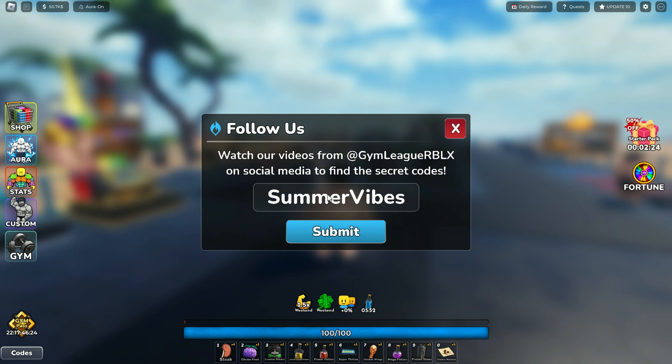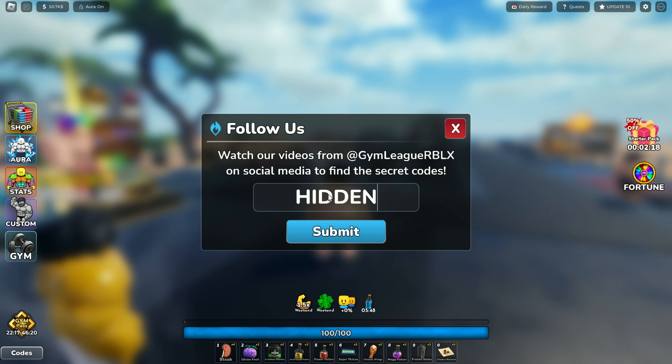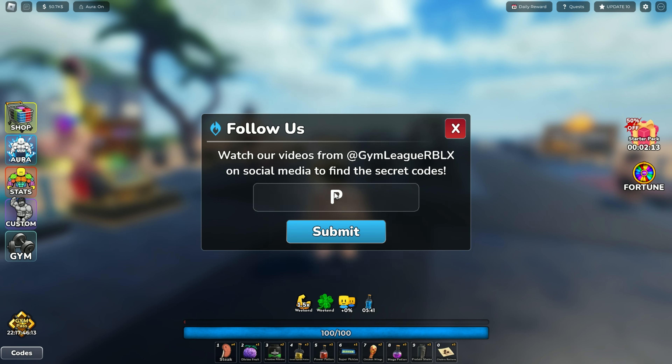The fourth code is 'summer wife'. The fifth code is 'hidden food'.